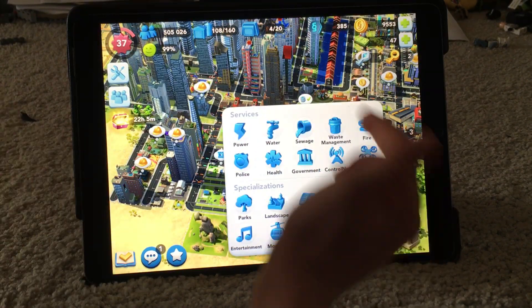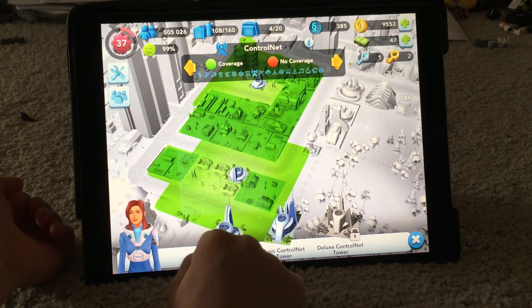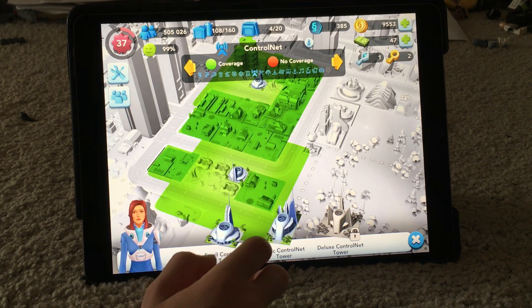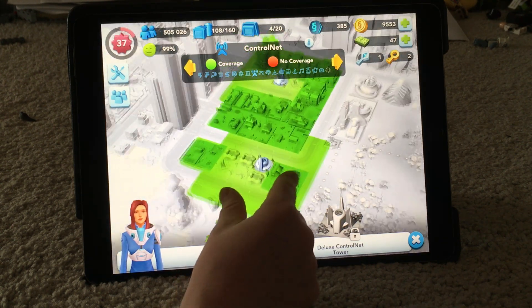Another thing is it doesn't need fire, police, and health — it just needs this control net, which does cost Neosimoleans. This did not cost this much when I started. I don't even know why I have 16 on me.